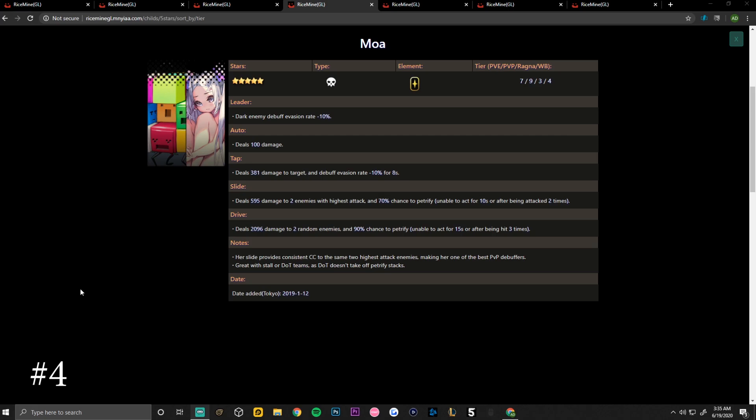Coming in at number four is Moa, the light type debuffer. Her PvP ranking on Rice Mine is currently a nine, PvE a seven, Ragnabreak a three, and World Boss a four. Her leader skill is dark enemy debuff evasion rate minus 10.